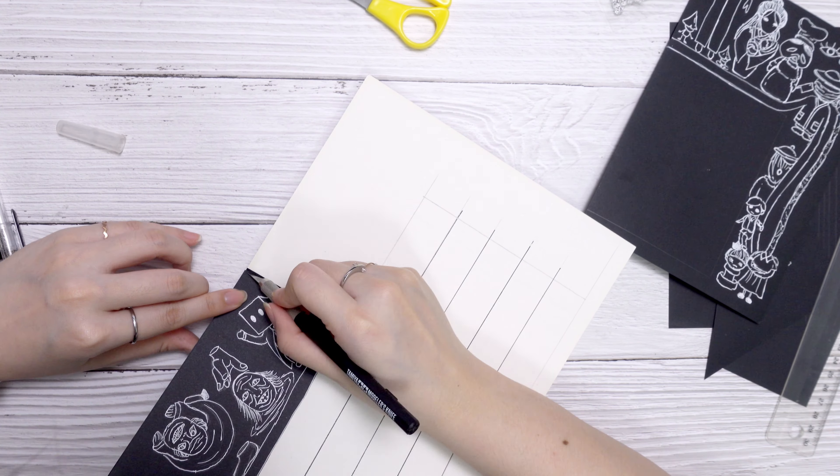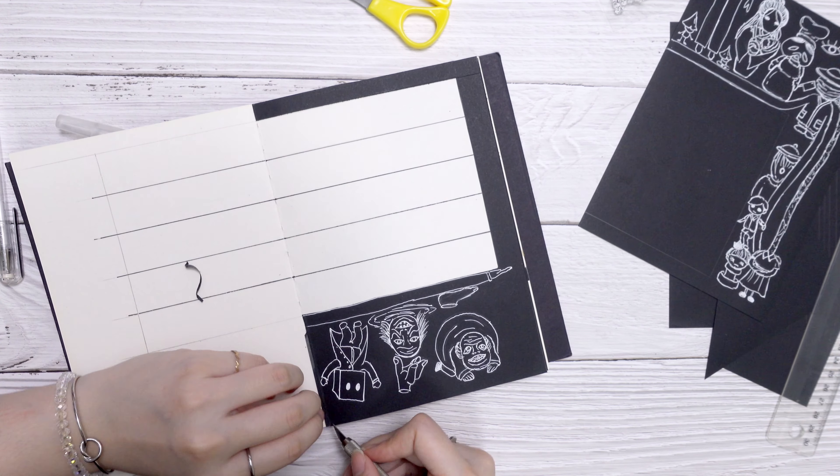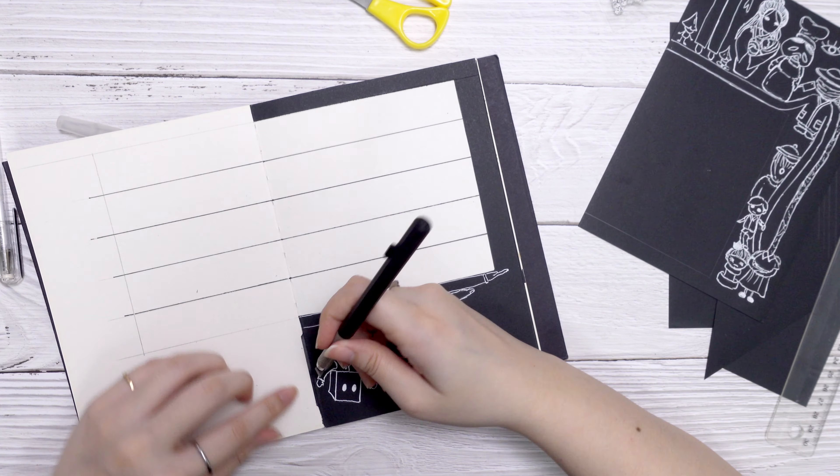As you can see, there is excess black paper, and we'll use a penknife to cut out the excess — being very careful for this part as we didn't want to accidentally cut the page out.